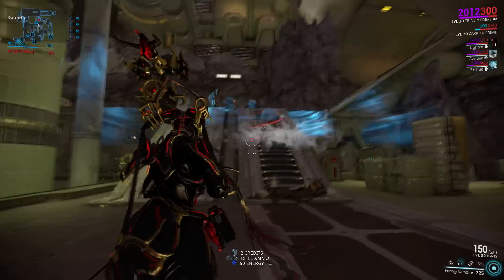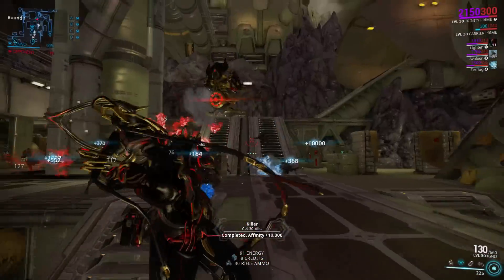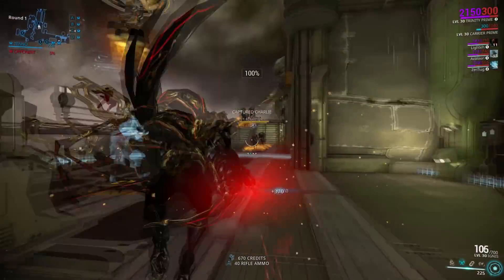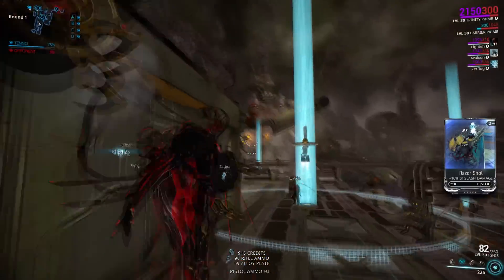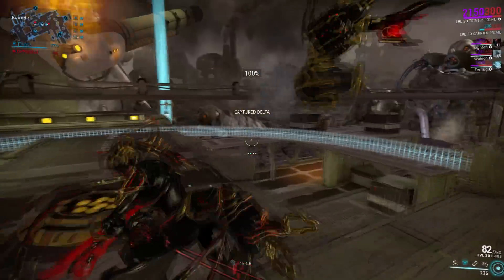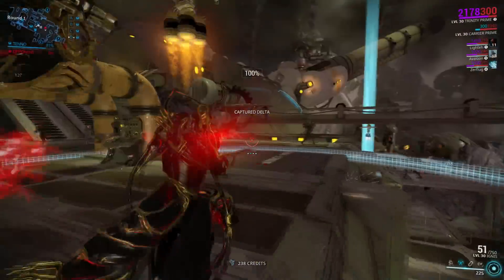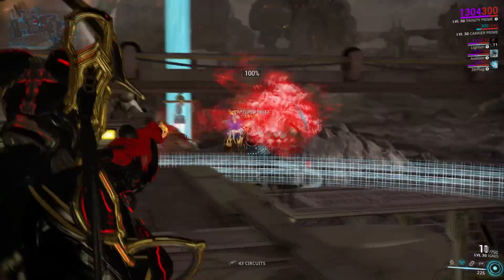The idea of this build is to restore as much energy and shields as far as possible in as little time as possible, and this build is perfect for that. You'll be running around spamming Energy Vampire — everyone will have full energy, full over shields, and if they get low on health you can heal them up with Blessing, which is really strong here too. Everyone will love you because you're essentially doubling their shields, letting them use abilities all the time, making them much more durable and able to cast all the time — it's just straight up fun.